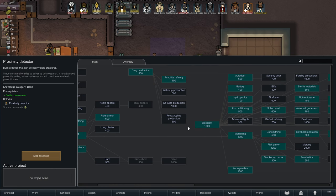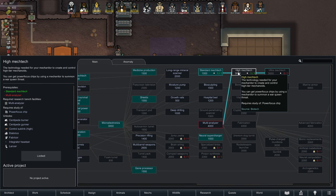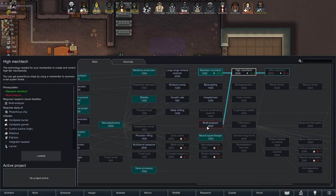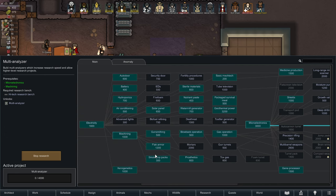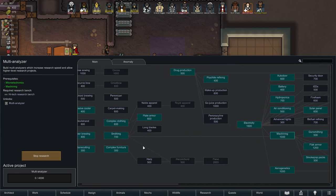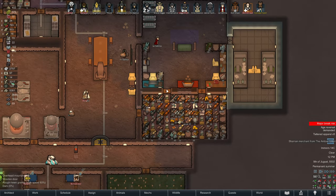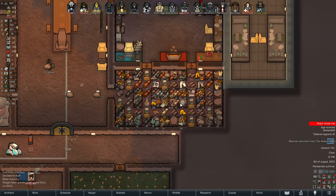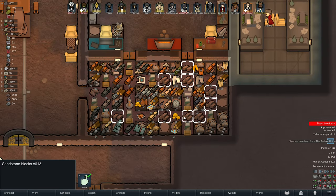Sterile materials has been researched. Of course we want the high mech tech, but we have to do the multi-analyzer first. Let's go right for it. There is a whole bunch of other stuff I should also be researching, but let's get this out of the way. I want that higher tech of the mech — so there's a beeline for it.